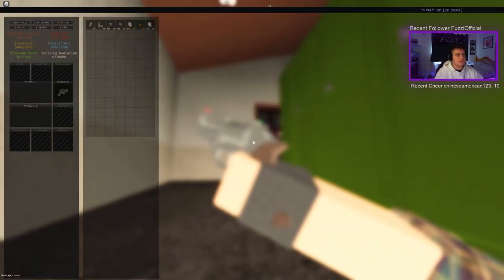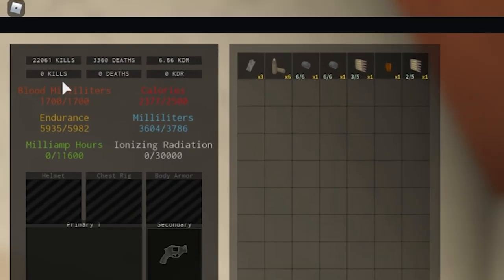Within the inventory itself, we have blood milliliters — this is your HP right here, 1700. Don't get confused about this — this is not a lot of HP. The guns deal quite a lot of damage and you can die very, very easily in this game.